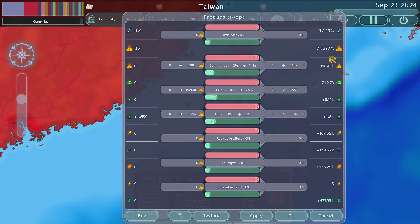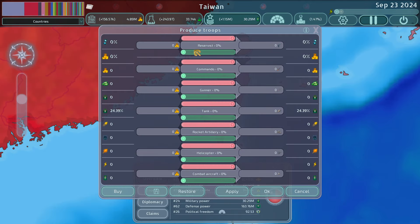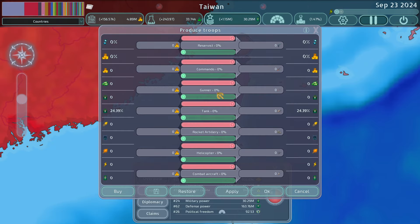We're currently spending 326k, which is over the 156k we're making, so we need to bring that in line. Personally, what I've found works best is to not recruit tanks, rocket artillery, helicopters, or combat aircraft — rather buy those in bulk orders. I like to get some reservists, some commandos, and some gunners out there at around 30 to 40 percent, and ideally later in the game have each of those at about 33 percent each.